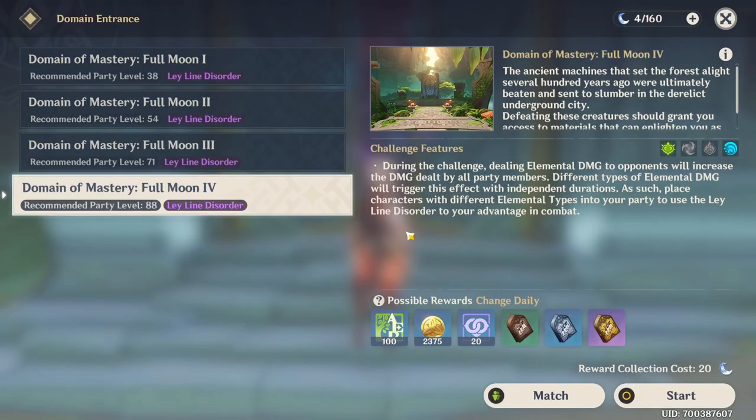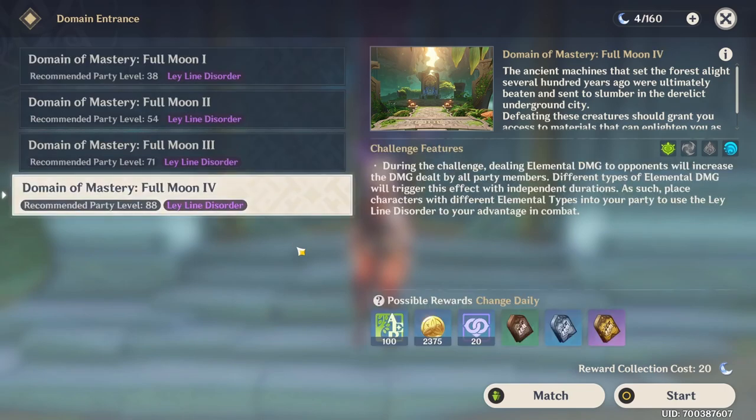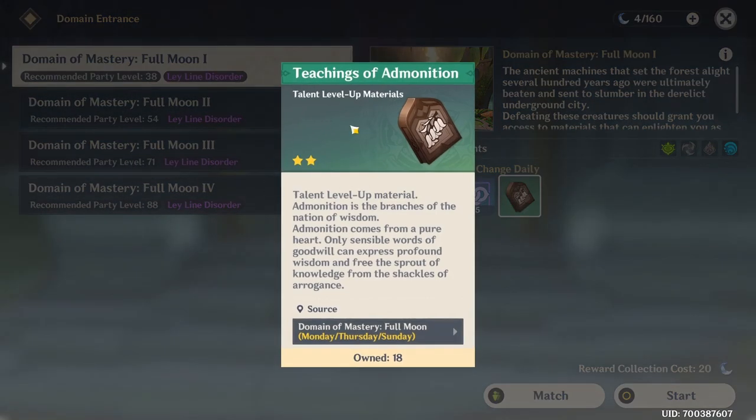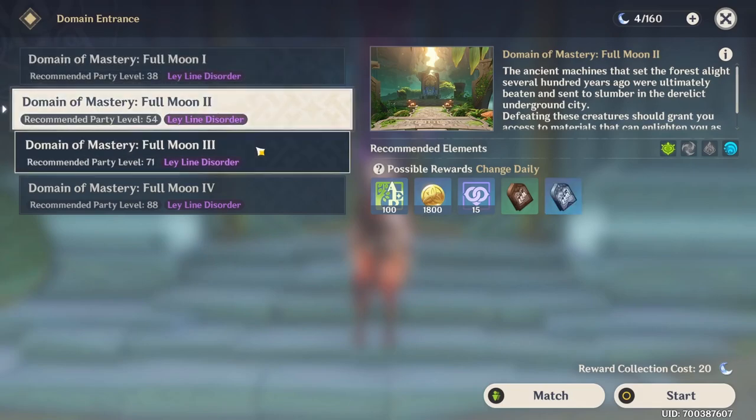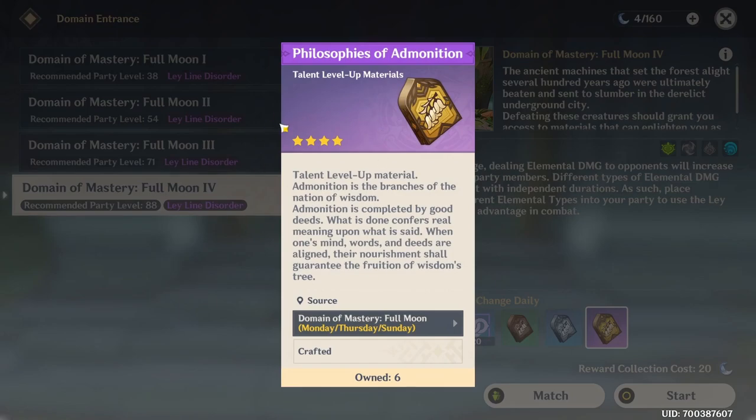After you go inside the domain, you're going to have this page over here, and depending on what kind of adventurer you are, you're going to have different stages unlocked — those stages being 1, 2, 3, and 4. From stage 1 you can only get the 2-star material. When you move to stage 2 and 3, you start farming the 3-star one as well. And finally from stage 4, you start getting the 4-star material.